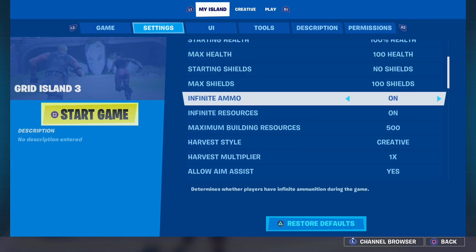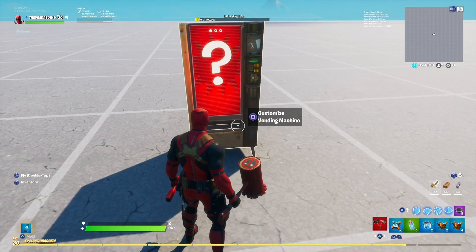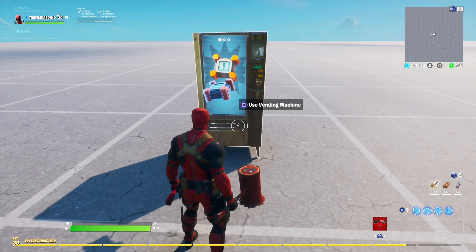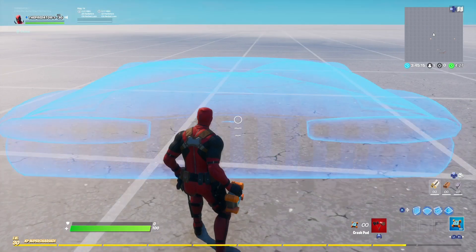Now if you want unlimited crash pads, just go to the My Island settings and turn on the infinite ammo option. Now you can see I have unlimited crash pads.